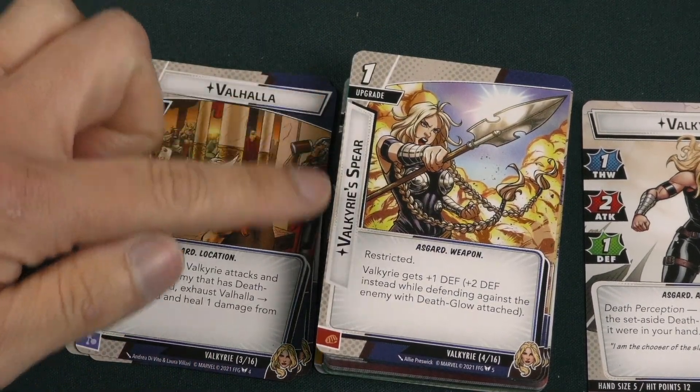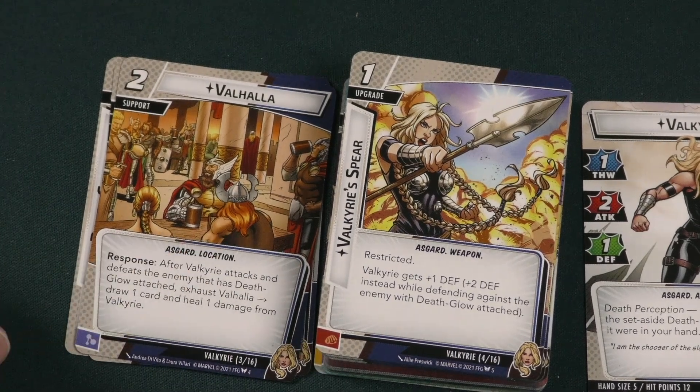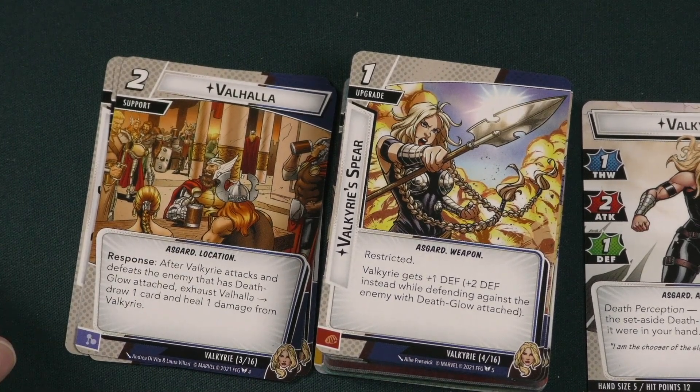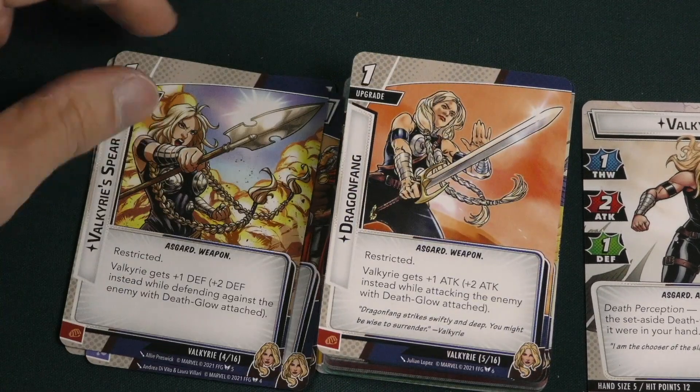Valkyrie Spear is a restricted upgrade. Valkyrie gets plus one defense, or plus two defense instead when defending against an enemy with Death Glow attached. So if you attach Death Glow to the villain you get plus two defense defending against the villain, and attached to a minion you get plus two defense defending against that minion.